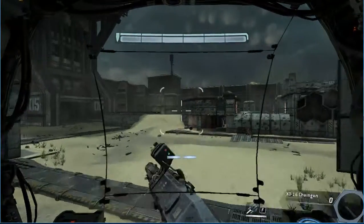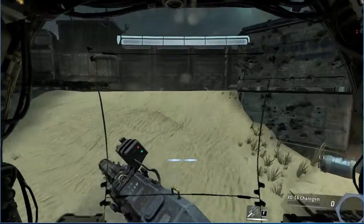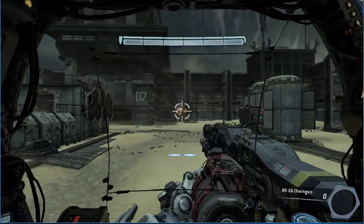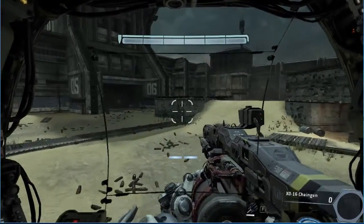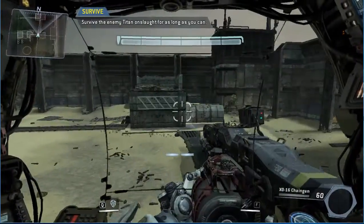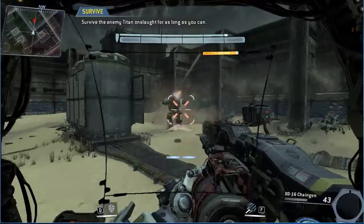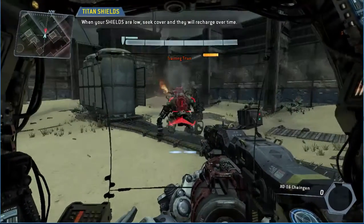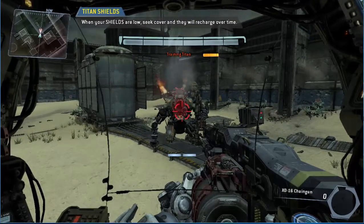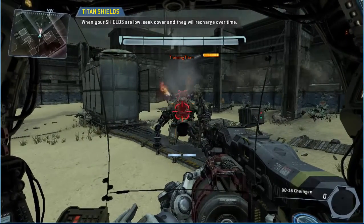"Titans also carry offhand weapons into combat. These weapons can be fired at times when primary weapons are unavailable, which enhances your titan's combat effectiveness. Your titan has been equipped with the rocket salvo — try firing your rocket salvo now. Be sure to deploy offhand weapons to maximize your firepower in combat. Prepare for your final combat test — try to use all of the skills you have learned. Each titan has a shield that deflects incoming damage. Your shield bar wraps above the health bar at the top center of your HUD. If you avoid taking damage for a short time, your shields will recharge."